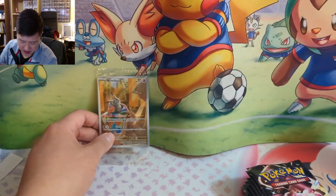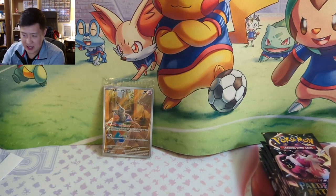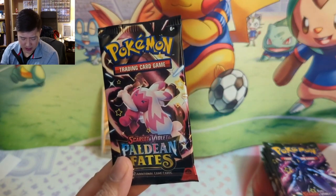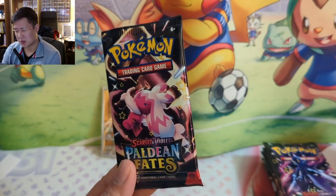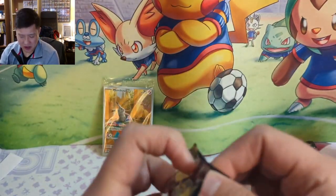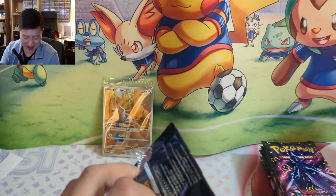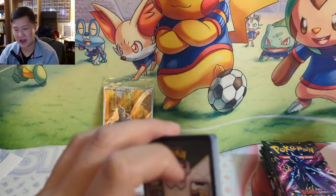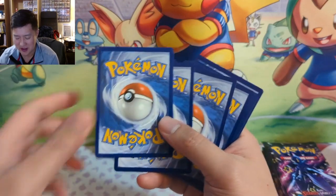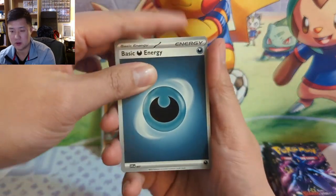Definitely better than Shining Fates, not as good as Hidden Fates, but better than Crown Zenith. Looking through the booklet I definitely want the Nimona alt art or full art supporters, obviously the Charizard and Mew. The gold cards — I'm curious how those feel in hand. I appreciate that they're taking a different approach; they're called gold cards but they're like blue. As for the shinies, anything base form like Pidgey or Charmander will do just fine.